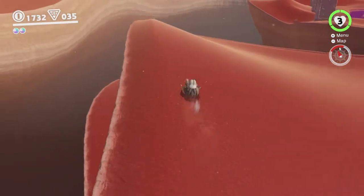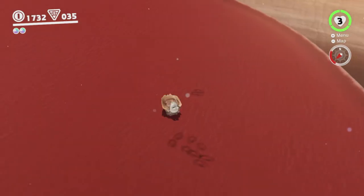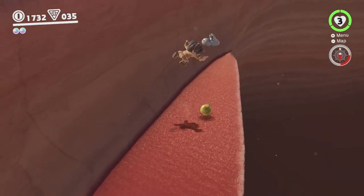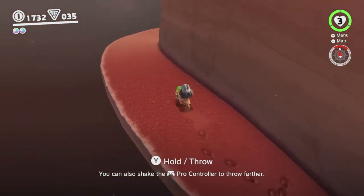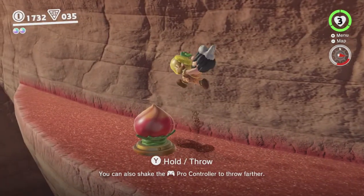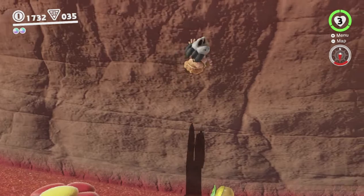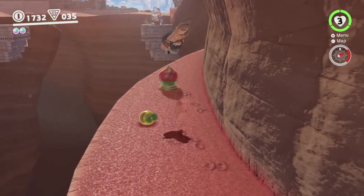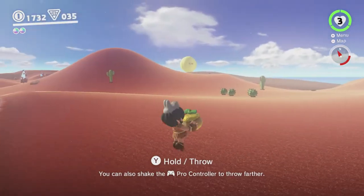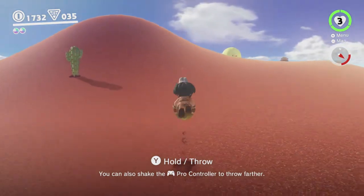One of the seeds we can plant to get a moon is down there. I don't remember where the third sheep is — I don't think it's on the Moai Island over there, but maybe it is. Anyway, let's get this nut so we can get that moon done. Basically you just have to pick it up — you can carry it around here and spring your way back up. Just want to put it back down so we can throw a Cappy. There we go — we've got the nut.